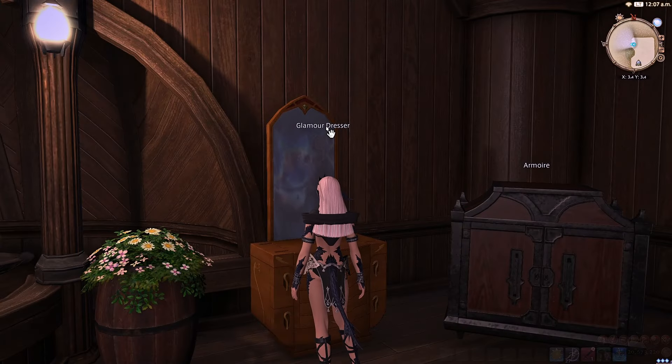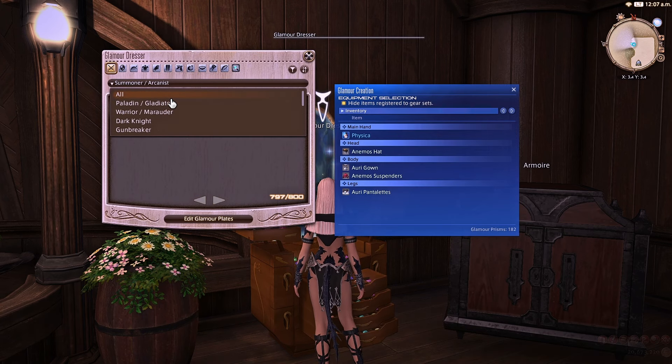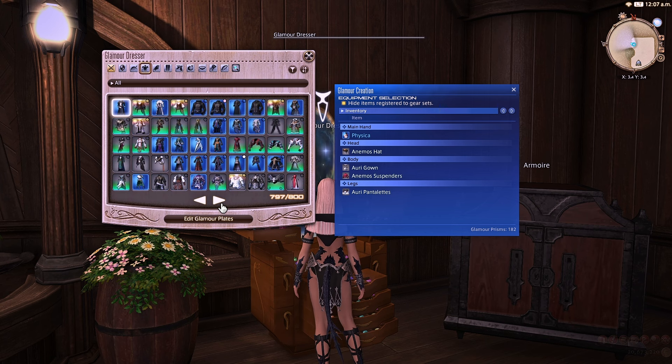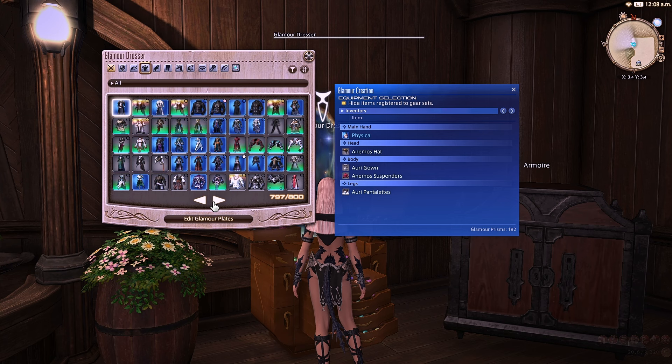Next, you may want to consider cleaning out or at least organizing your glamour dresser. It is very likely that we are going to be getting more space in our glamour dresser in Dawn Trail. There's also going to be gear — including gear already in the game — that is going to have two dye channels. So you may find yourself liking certain gear you previously passed on, and there's a chance you're going to have a lot more gear. You might want to see if there's anything you don't want or that can be moved elsewhere.